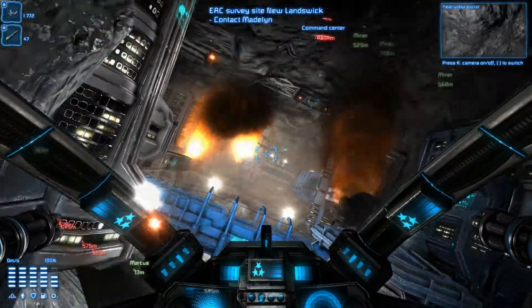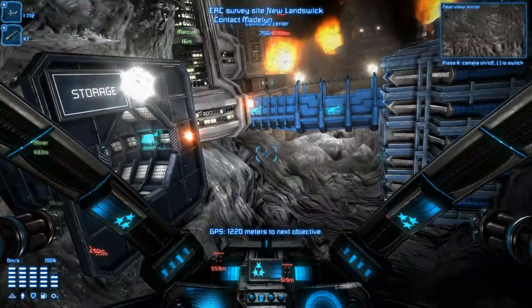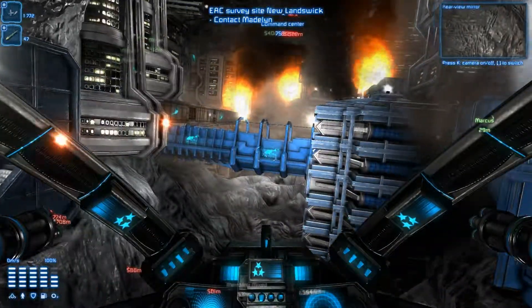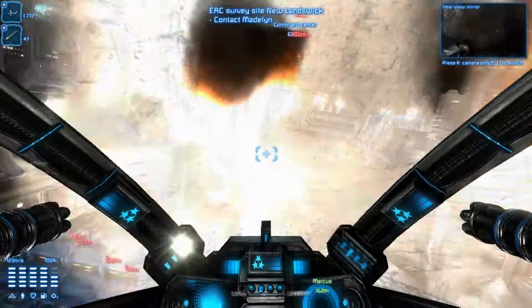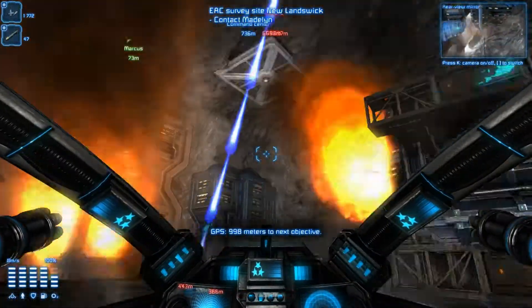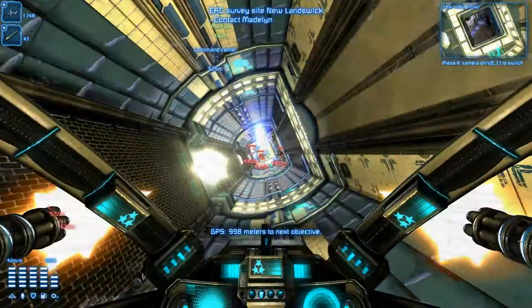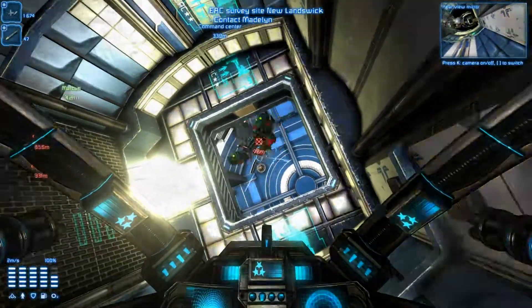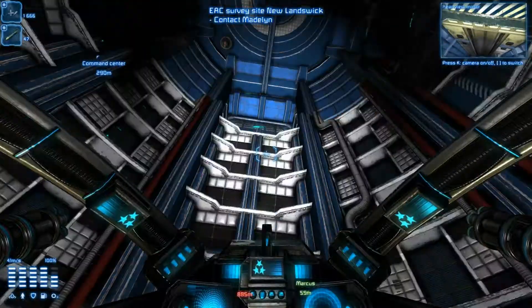Those enemies are in the rocks or behind them. Some kind of radar would be great — I wonder if other ships have that or if I can buy an upgrade. The visuals look nice. I read on the forums people were having problems getting things to run smoothly, but I don't know if they're just unlucky or what — it seems to be good for me.